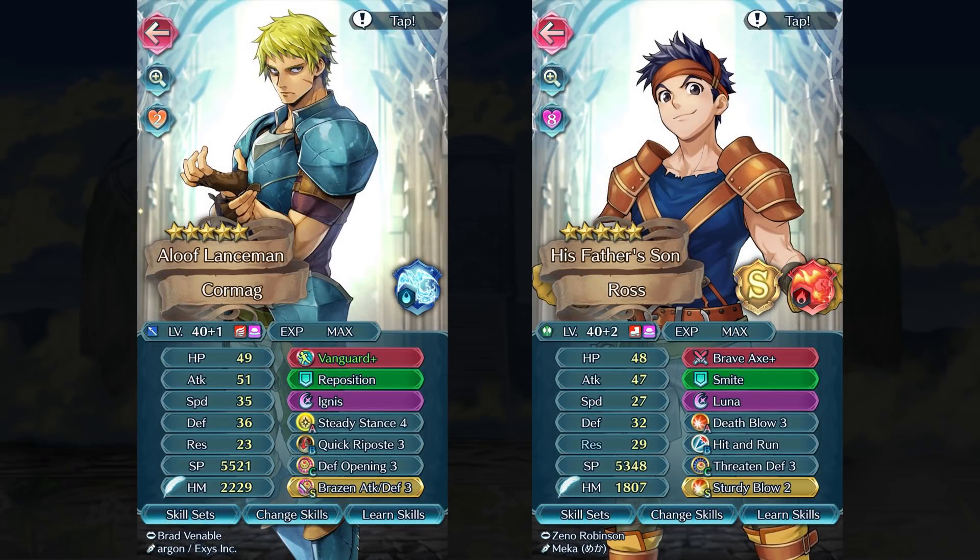Next up is Cormag, who I honestly wasn't really planning to do much with. However, because we have the Vanguard+ Lance, and I had an extra Surtr, I decided to go full in on a defensive enemy phase build, and it turned out a lot better than I thought. I gave him Sturdy Stance 4, Quick Riposte 3, and the Vanguard Lance. I'm not sure what to use for his Sacred Seal — Close Defense is the obvious choice, but Brazen Attack and Defense is also really fun. I'm actually really happy with how Cormag turned out, and if I don't have anyone else to spend Grails on, maybe I'll merge him up.